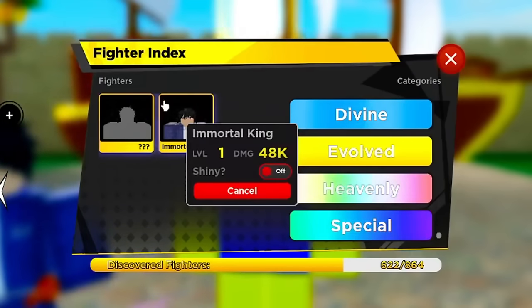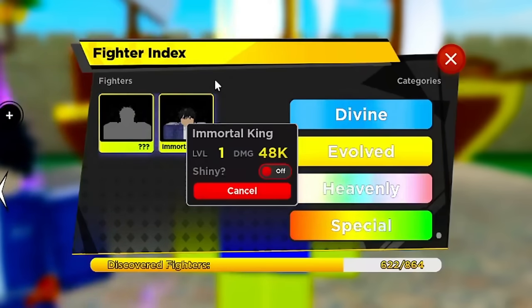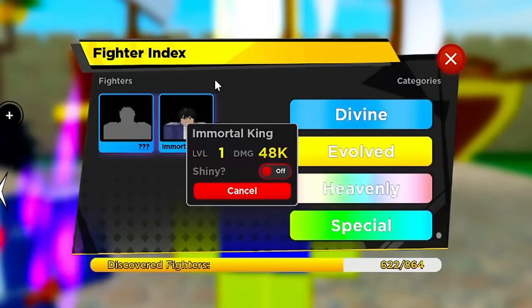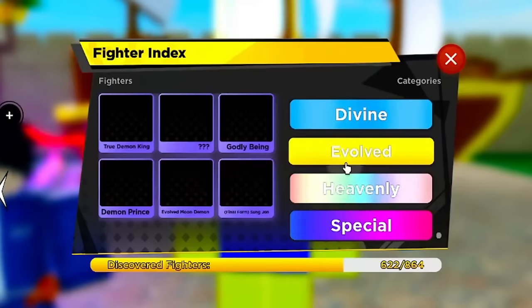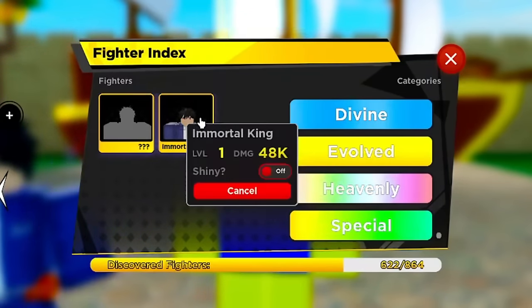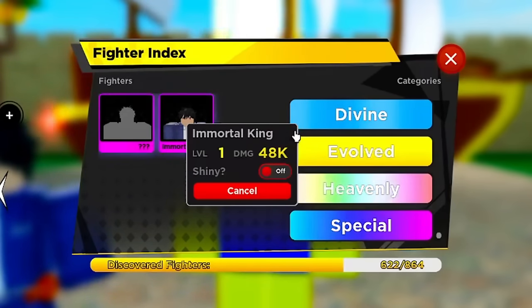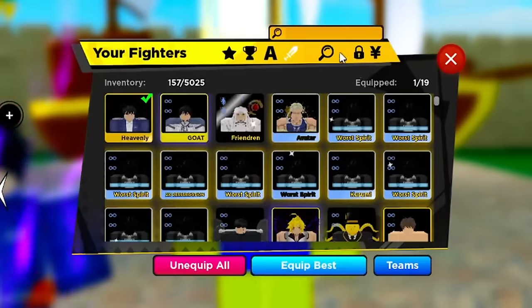This is the heavenly unit you guys could have gotten but they took him out of the game. Immortal King is from the Mortal King anime and he's really strong — doing like double the damage of the strongest demonic unit in the game. The best part about heavenly units is you can get 10 levels higher than the strongest unit in the game.